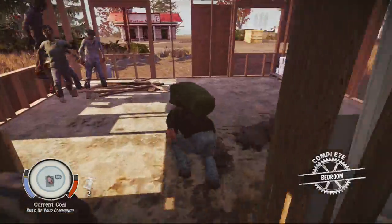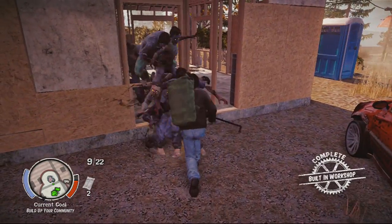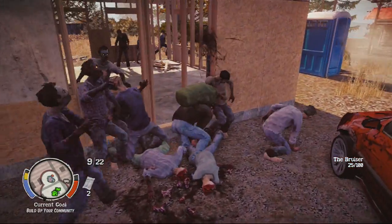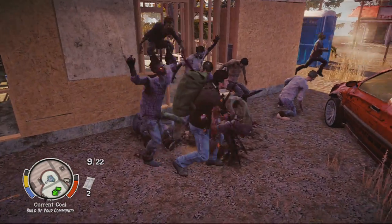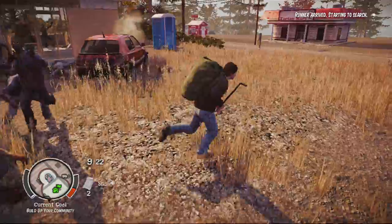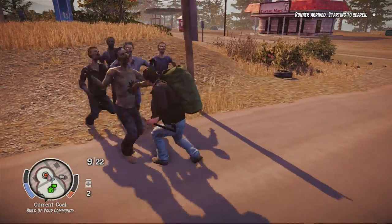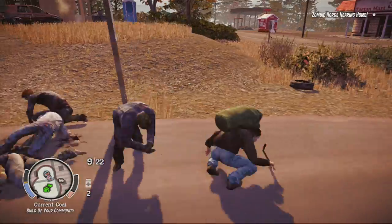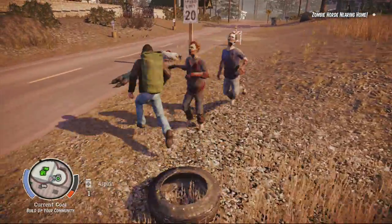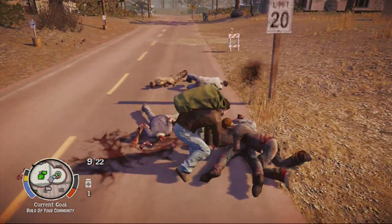Keep rolling — as Limp Bizkit once taught us. We'll hop through this window, let them come out, and periodically eliminate them. Left bumper and wide critical attacks are always the best way to go when killing zombies. Jacob is already at level 2 powerhouse, which is why we keep him alive — his powerhouse ability is invaluable.